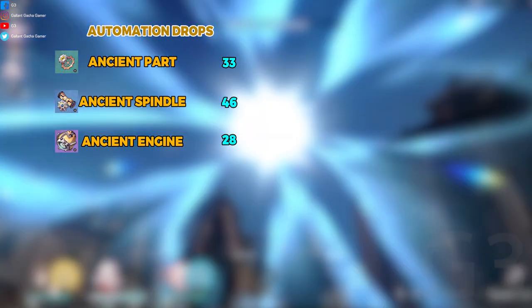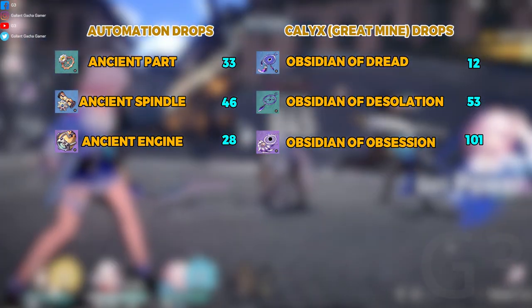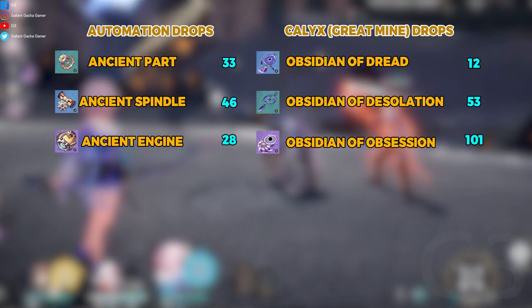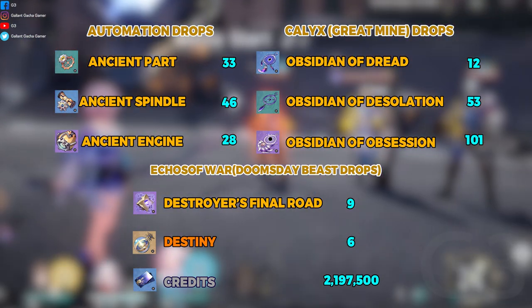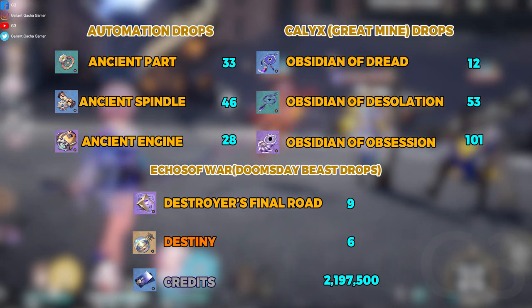So start collecting these materials: Automation Drops — 33 Ancient Part, 46 Ancient Spindle, 28 Ancient Engine. Kallax Great Mind Drops — 12 Obsidian of Dread, 53 Obsidian of Desolation, 101 Obsidian of Obsession. Echo of War: Doomsday Beast Drops — 9 Destroyer's Final Road, 6 Tracks of Destiny, 2,197,500 Credits.